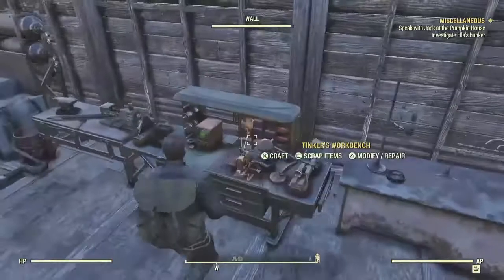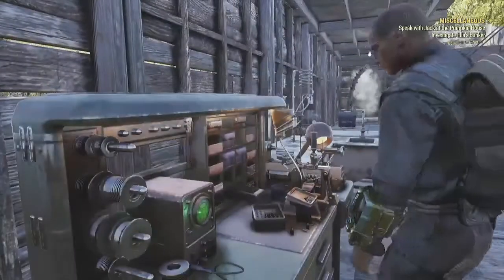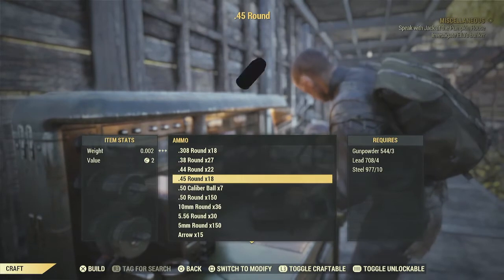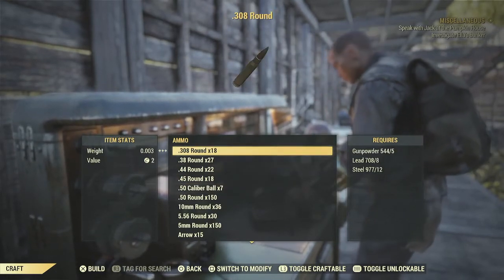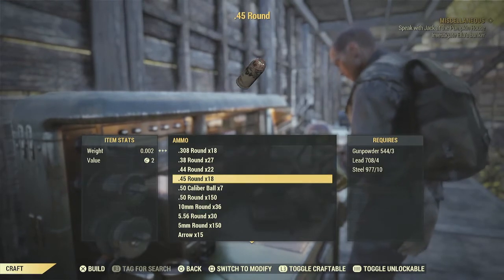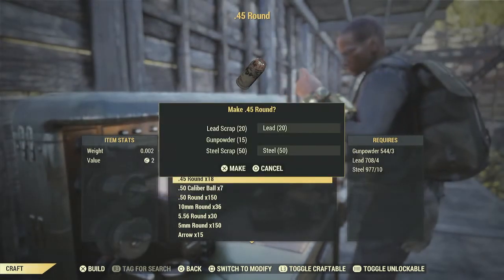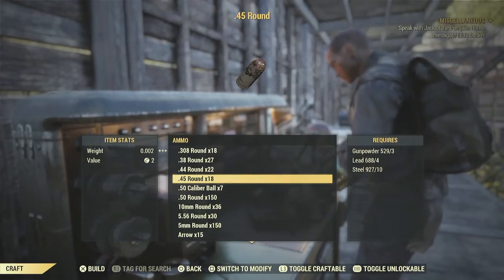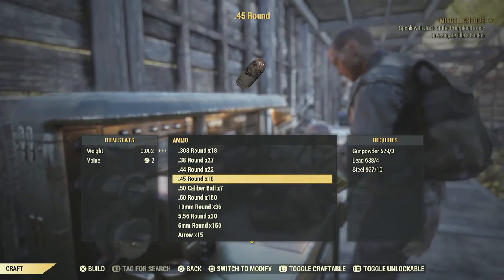To finish making your ammo, you're gonna go to the Tinker's workbench. You're gonna need steel and lead, and you can craft any ammo that you've got the plans for. I use a lot of .45, so I'm gonna go ahead and make some using the gunpowder, lead, and steel. I hope you found this video helpful, and I'll see you next time.